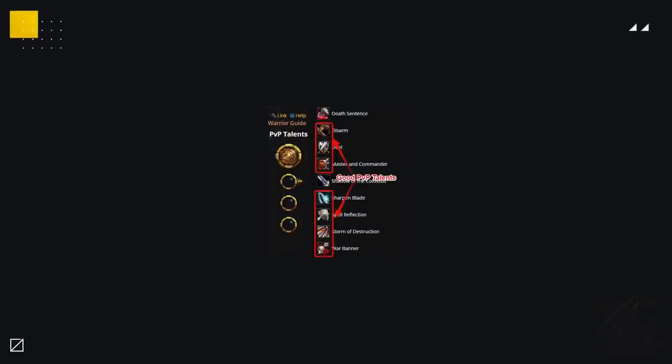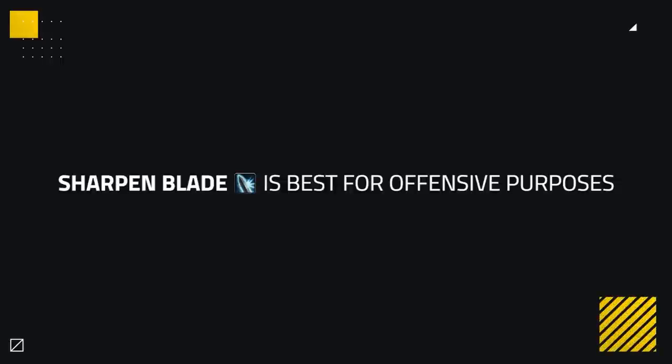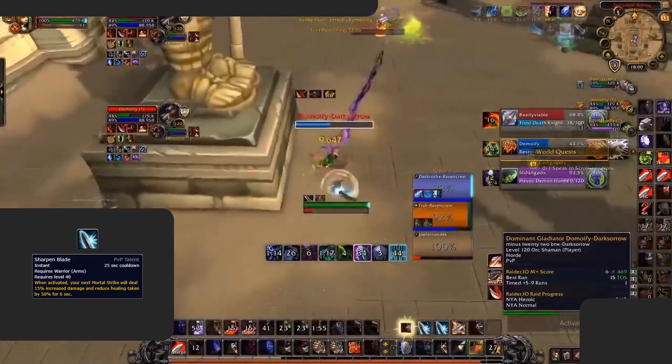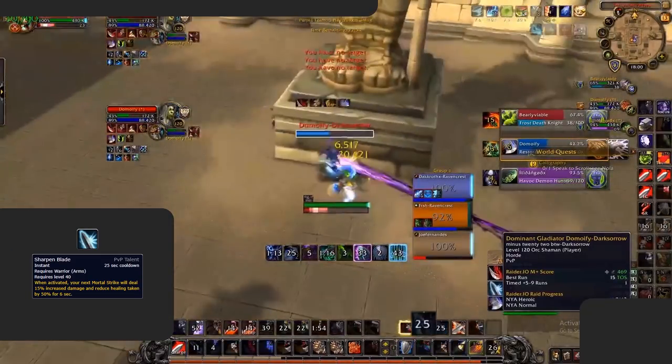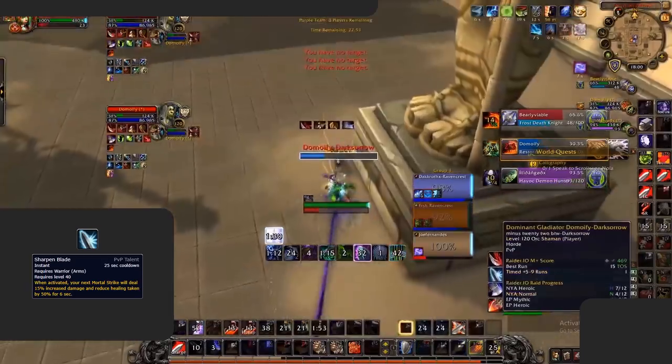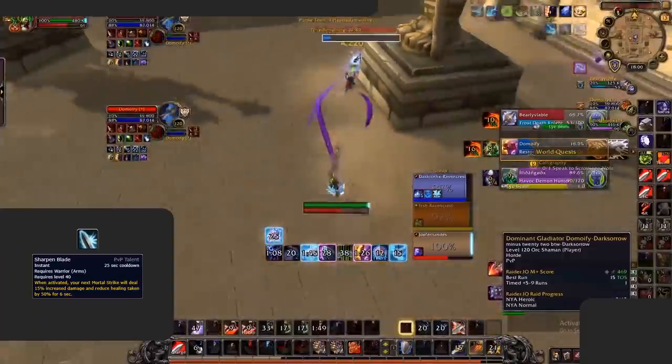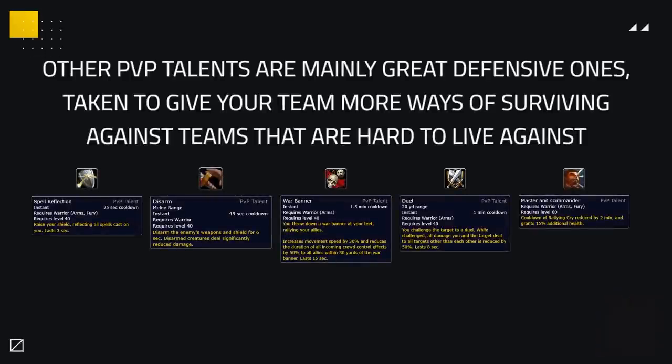As for PvP talents, Arms Warriors have a huge arsenal of good talents, being able to interchange with most depending on what you face. Sharpened Blade will be your best one for offensive purposes. Using it at the right time can be troublesome for enemy healers, as most of the time they can't heal through it, creating big kill windows or forcing defensive cooldowns in order for your kill target to survive.